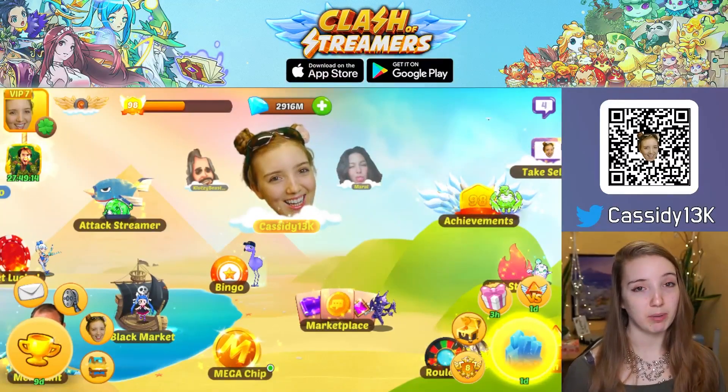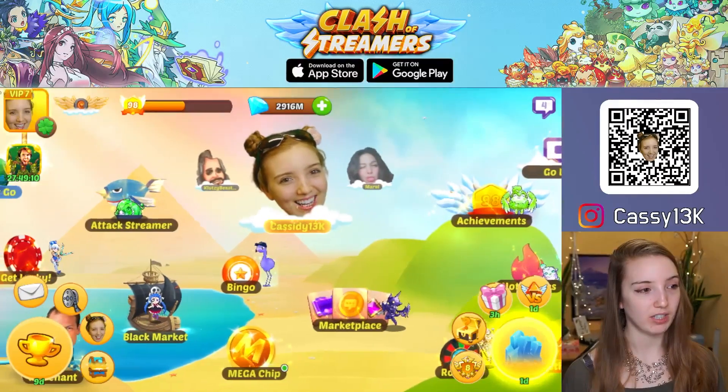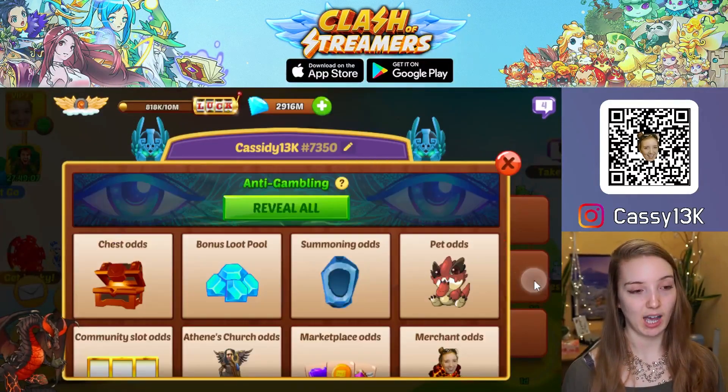In Clash of Streamers, you can view the probability to get certain rewards. To do so, open the avatar menu in the top left corner of your main menu, and on the right side, select the second tab — the odds tab.